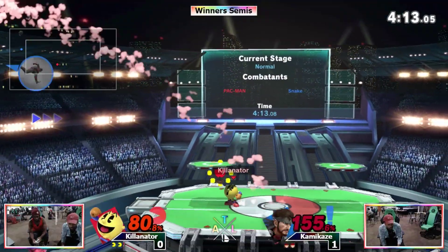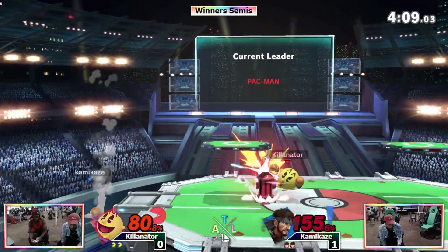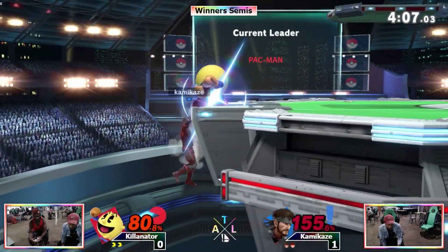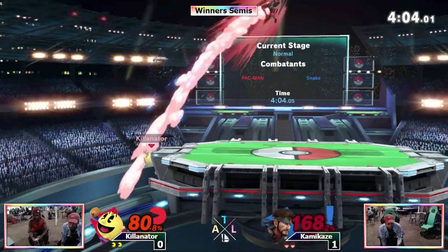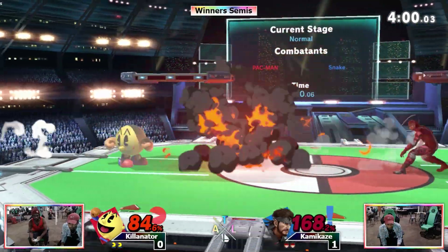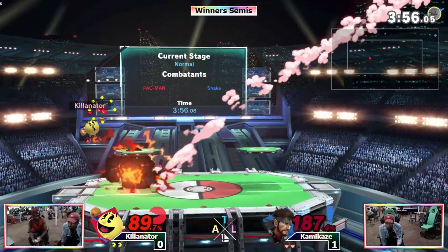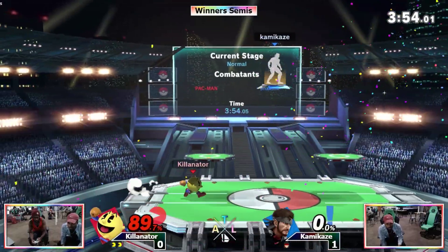That's gonna be some good damage — not gonna quite take it. Just charge the key again. Should save it — ooh, great, this looks horrible. Doesn't quite save him. Killinator's looking for that key. There we go — barely takes that stock at 189%.